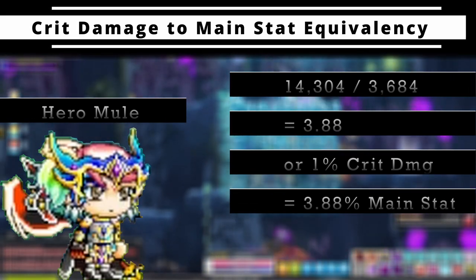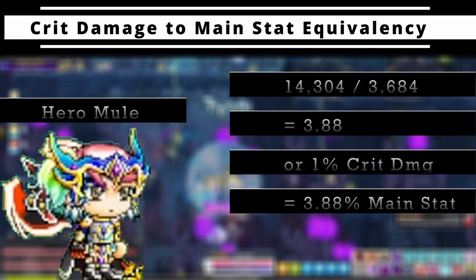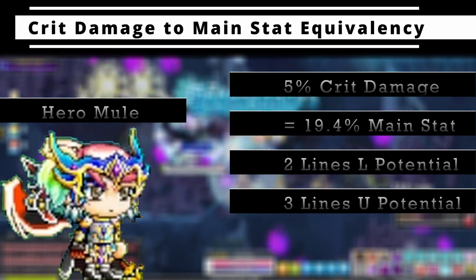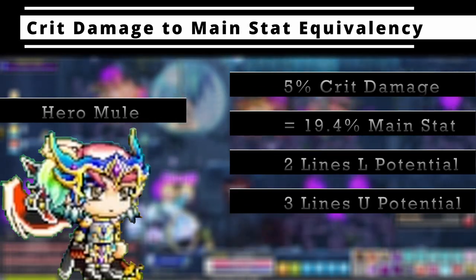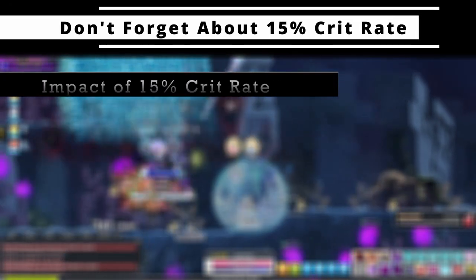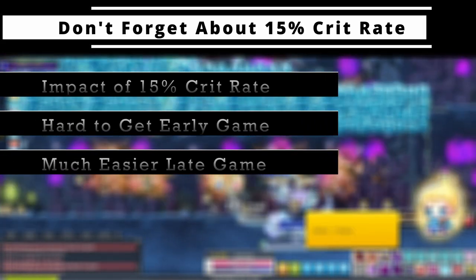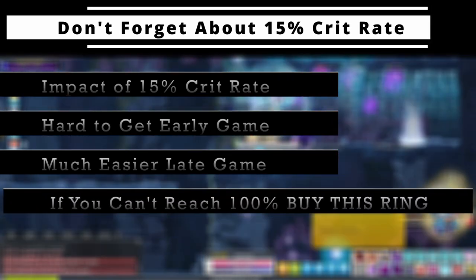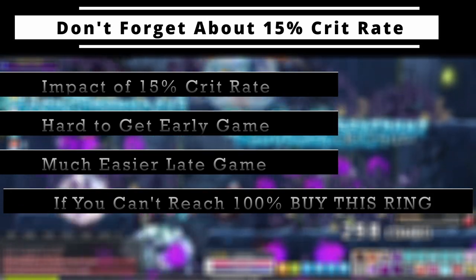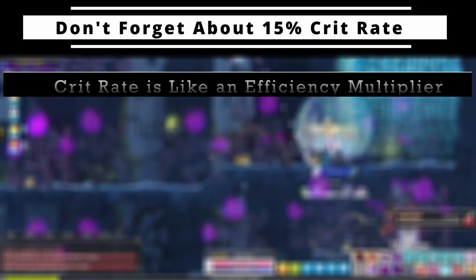This isn't a perfect calculation — it will vary based on so many factors — but I just want to hammer in just how effective the crit damage alone is. So just from that 5 percent crit damage, I'm looking at needing at least 2 lines of main stat on a legendary ring to make up for the 1 line already given here. That's a no brainer — no investment into the ring at all.